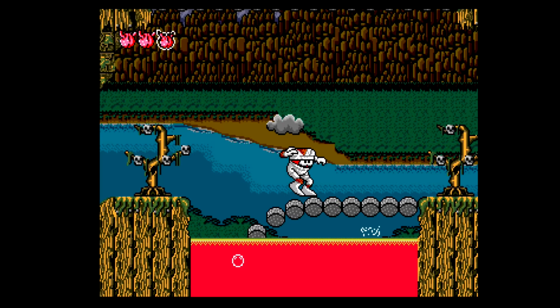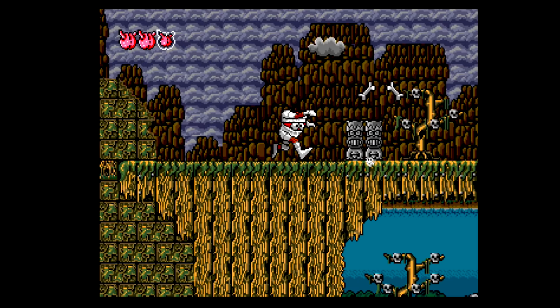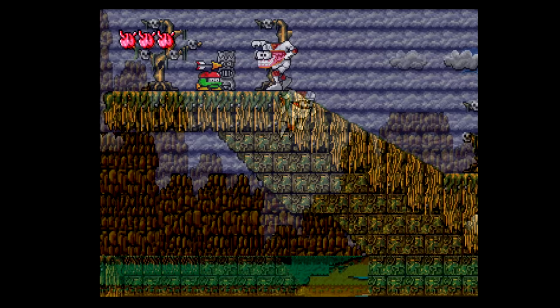Much of the gameplay is very similar, however. Instead of the punch scene and magical hat, Chuck D Head attacks with his midsection, or can jump on enemies' heads, Super Mario style. You still have the ability to slow your falls by rapidly pressing the jump button, which allows you to float pretty far across the screen.